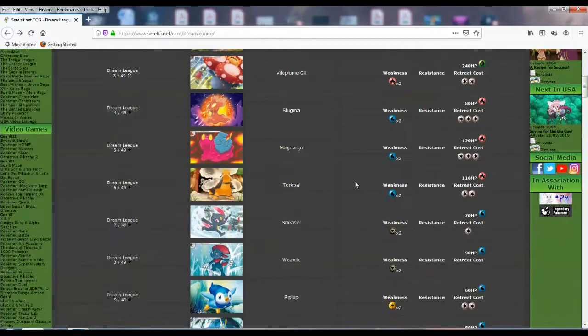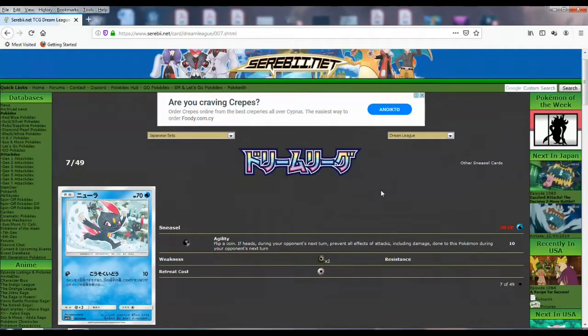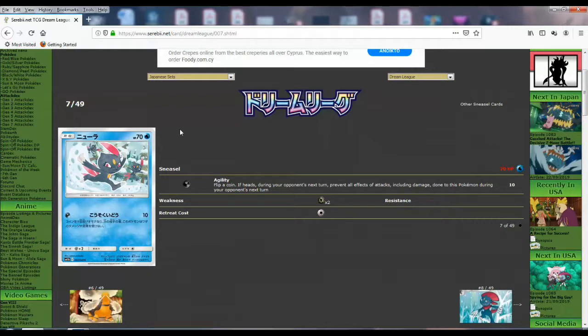And then we got a Weavile and Sneasel. We got a lot of Weavile love in this Sun and Moon era. But it's a water type — this is a water type. I really like this. It's only been one other instance when Weavile was a water Pokemon, and that was in Secret Wonders or Great Encounters, one of those two sets. But you gotta remember this is an ice type Pokemon, so ice in the TCG is water. It seems pretty weird to see a Sneasel and see water Pokemon, but that's how it is.